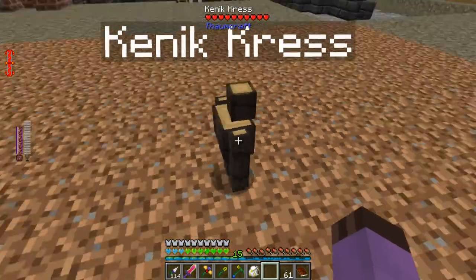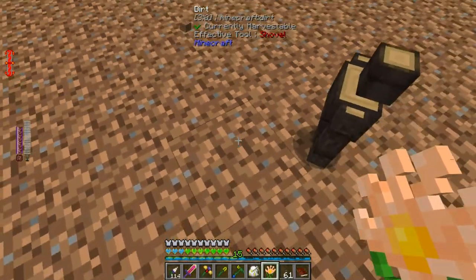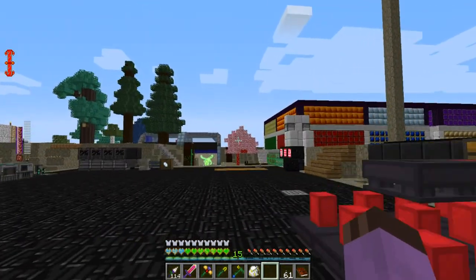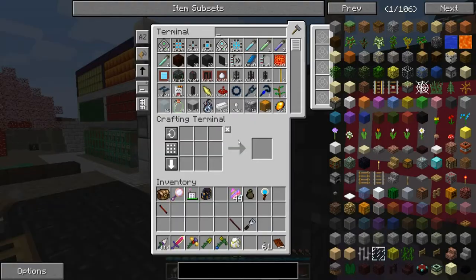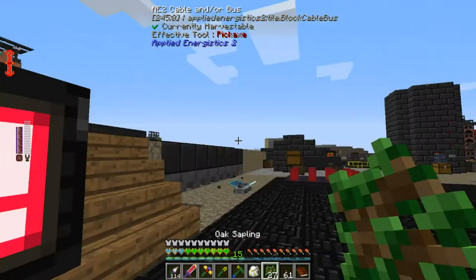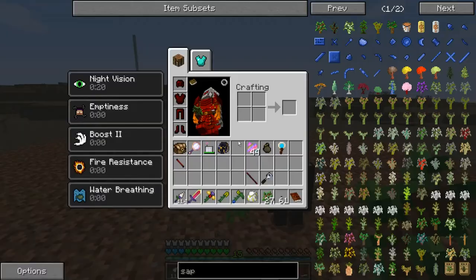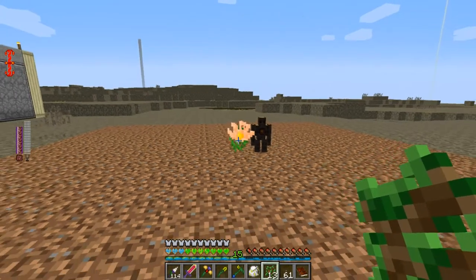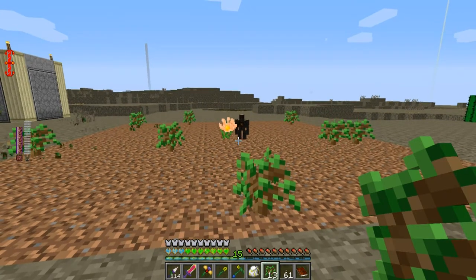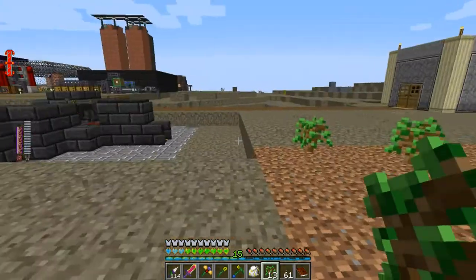I think it's actually cuter than the straw golems. He's so blocky. Rannuncarpus there. And now, if I throw saplings at it, it should start planting them and he should cut them down. Let's go for good old-fashioned oak — might as well get a source of apples while I'm at it. So you see it kind of places them in a semi-random scattershot pattern.